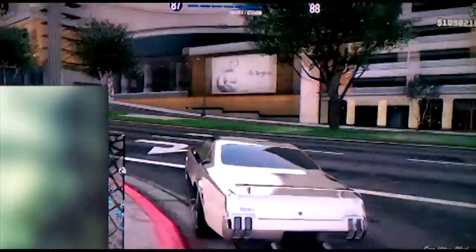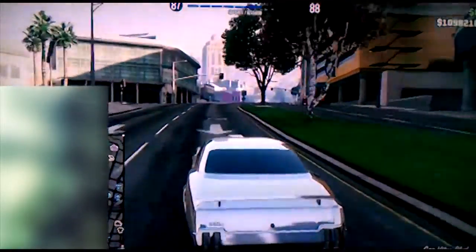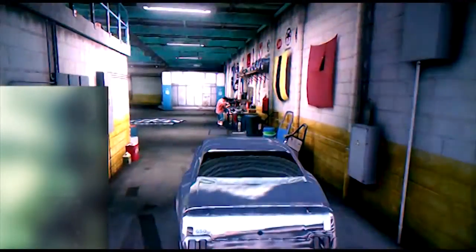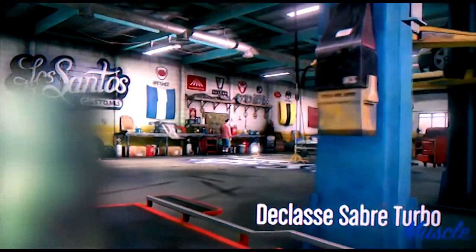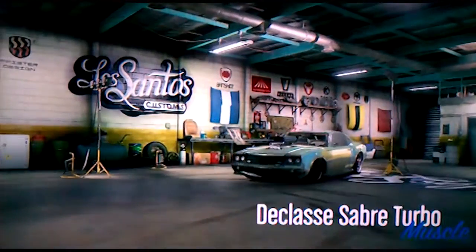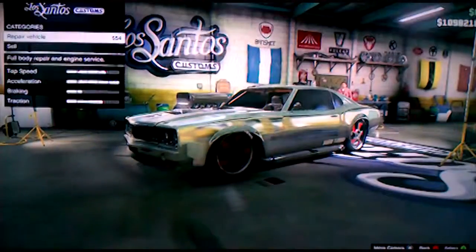Go ahead and drive to Los Santos Customs. Once you're there, go ahead and put any mods that you want on the car, but make sure you do not sell it while you're adding mods. Once you have your mods all ready to go, go ahead and hit repair vehicle and then go to sell.